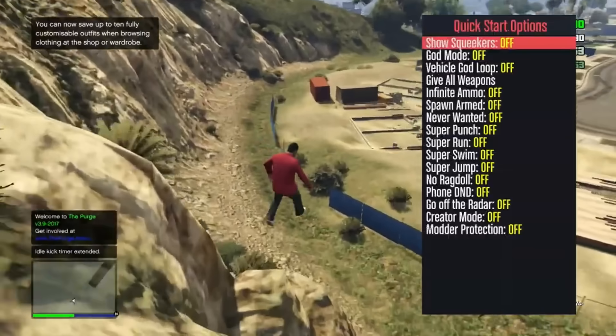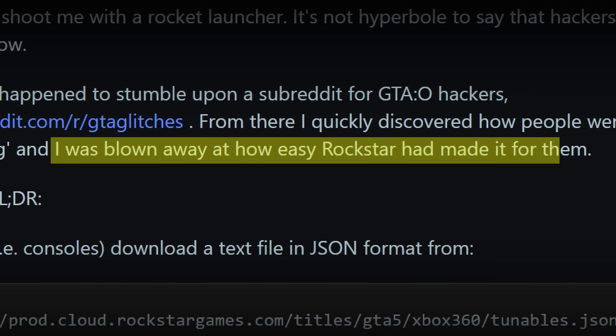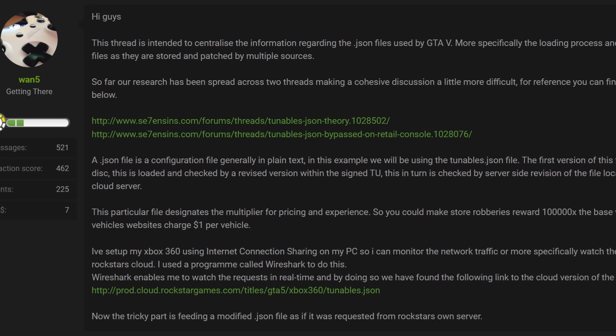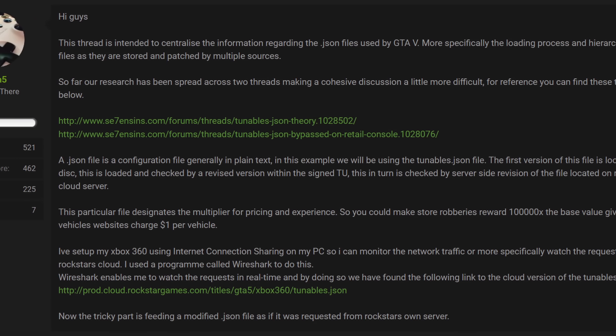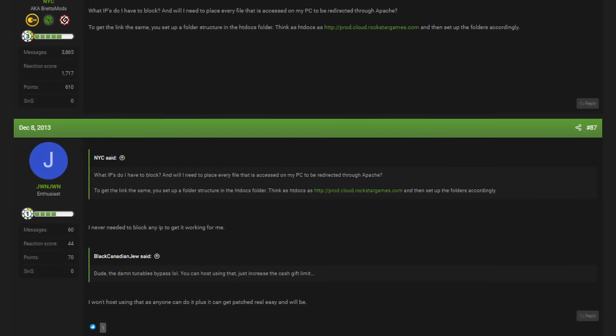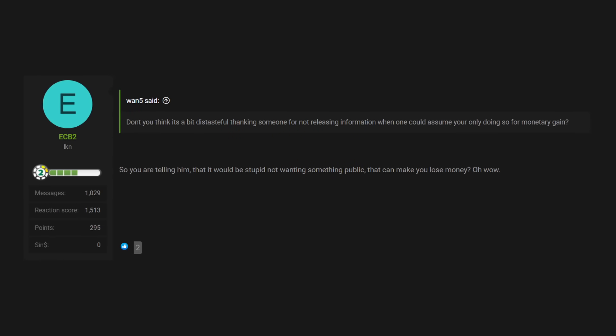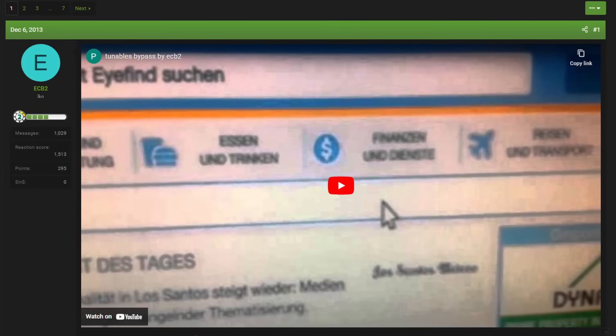It was easy enough to do all this with a modded console, but due to an oversight on Rockstar's end, WAN5 believed it should be possible to have this work without one, meaning anyone could do it. But while WAN was trying to figure it out, another user by the name ECB2 had got it to work after just a couple hours and uploaded a video of the first working DNS code exploit in GTA Online ever.